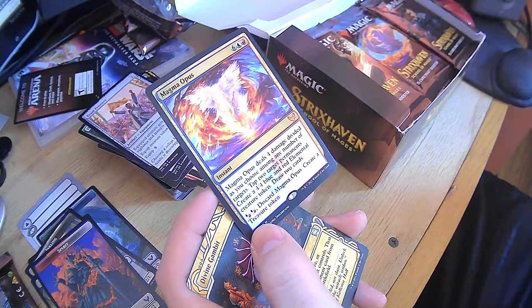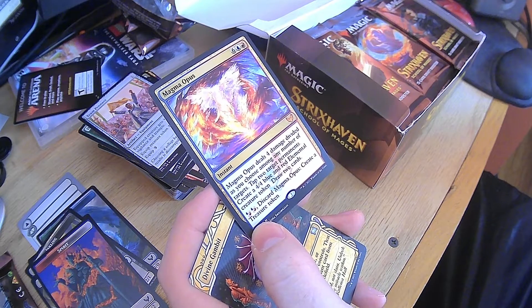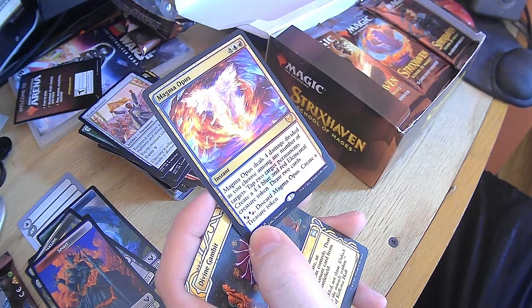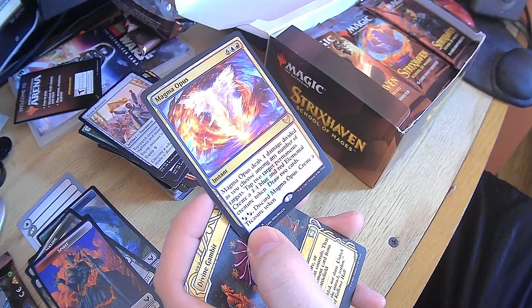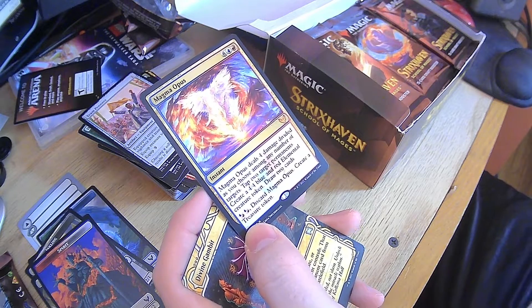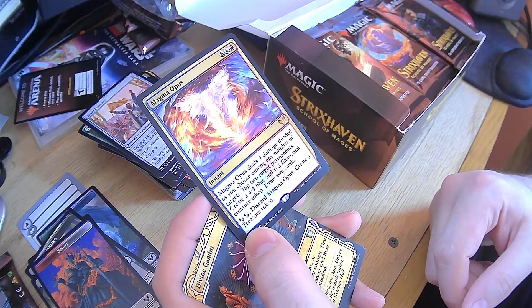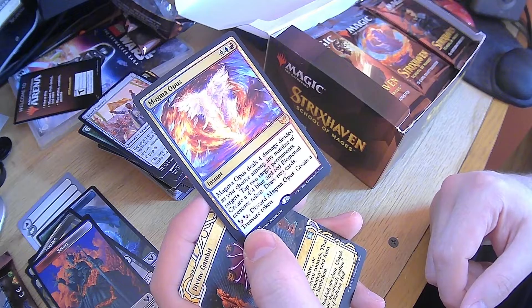Magma Opus — deals four damage divided as you choose among any number of targets, tap two target permanents, create a four blue and red elemental creature token, and draw two cards. Or you can discard it to create a treasure token. That is so good. It's definitely a late game card, but dang, it's that good.